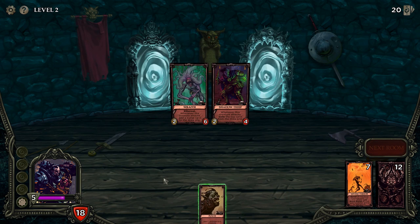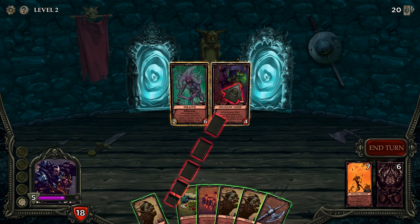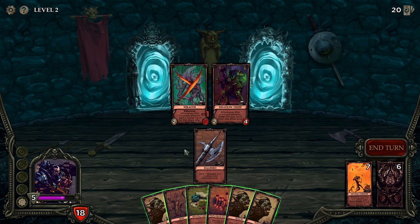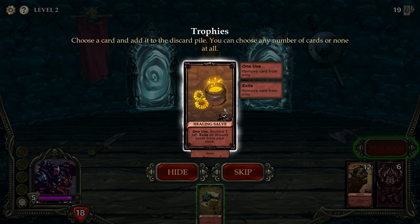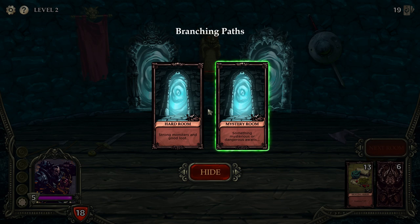Whenever this creature attacks, exile the top card of my deck — so exile means it leaves my deck forever, I really want to kill him fast. Whenever this creature attacks, add a curse card to the draw pile — that's also really bad. Can we kill them? I can kill them this turn, I think. Let's get rid of them. Hard room, mystery room — let's go to a mystery room.